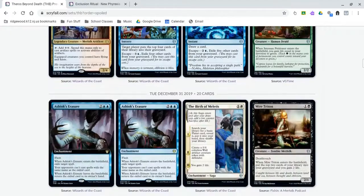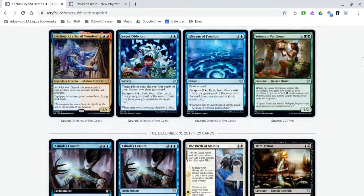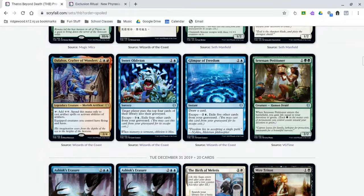Then there's some lower rarity stuff — most of it seems like jank. A lot of these escape cards have way too high escape costs, like Glimpse of Freedom. It's a bit like Think Twice, except you have to exile so many cards from your graveyard, and I don't know if it's even worth it. Or Sweet Oblivion — a mill deck might be interesting in this format, but it's an uncommon and I'm not sure if just milling is good enough.